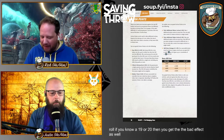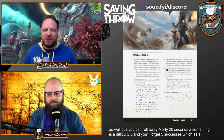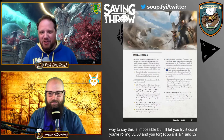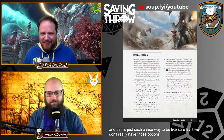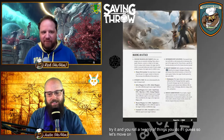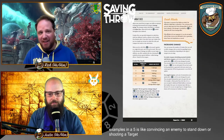You can roll way more d20s — a GM can set a difficulty of five requiring five successes. As a statistics teacher, if you have a 50/50 chance and need five successes, that's a one-in-32 shot. It's such a nice way to say 'this is impossible, but I'll let you try.' In D&D we don't really have that option — if I say 'sure try it' and you roll a 20, you just do it. The game can make it very difficult to succeed. A difficulty-five example is convincing an enemy to stand down or shooting a target at long range on a stormy night.